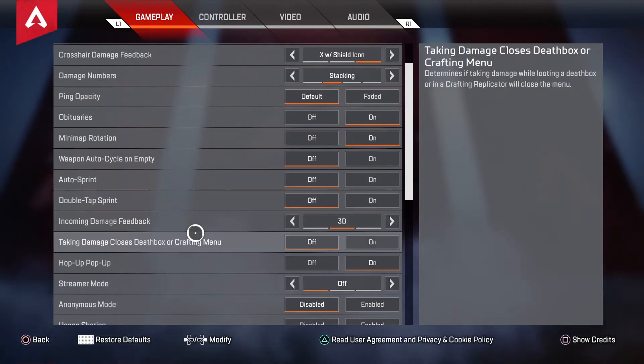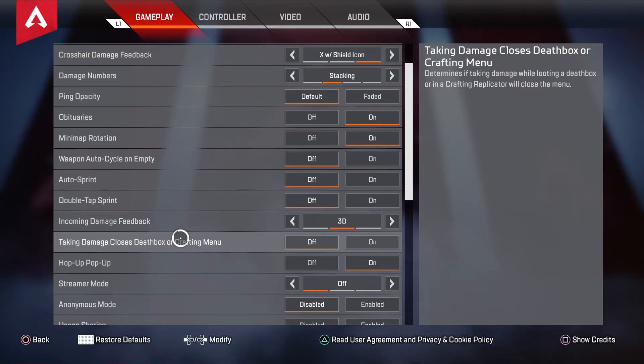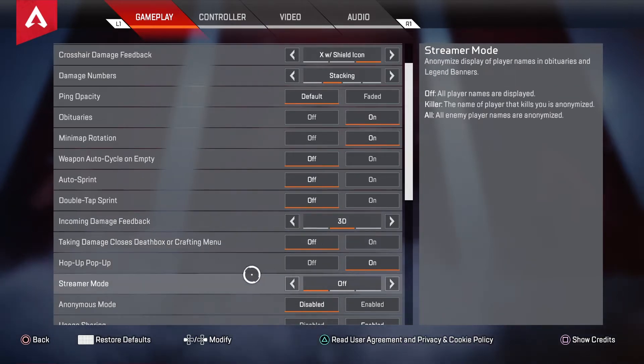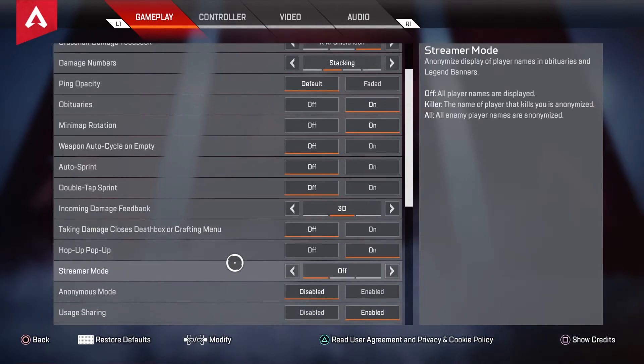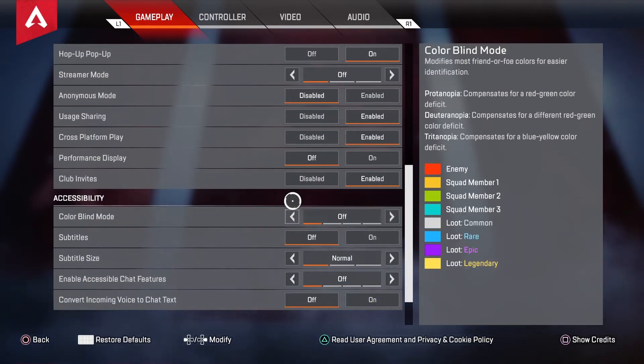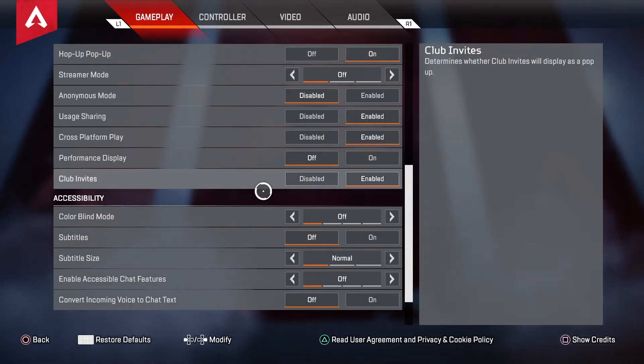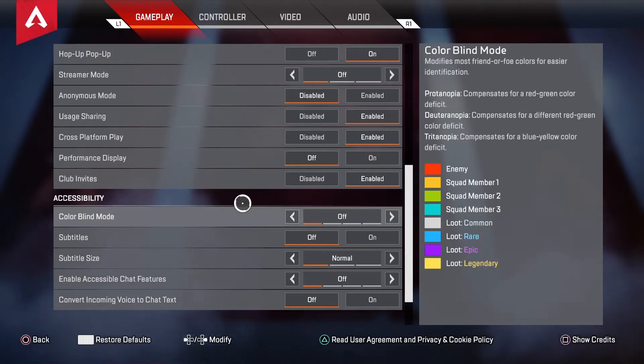Double tap sprint: Off. Incoming damage feedback: 3D. Taking damage — close the death box or crafting menu: Off. This is really hard to armor swap, keep this off. Hop up pop up is on. These don't really matter. Color blind mode is off. Some people like it on Tritanopia, I don't — it makes the game a bit more vibrant but I like it how it is. You could try out Tritanopia and let me know what you guys think.